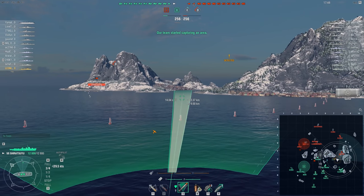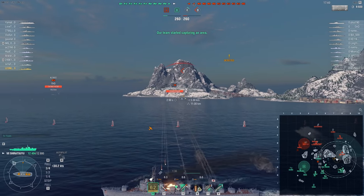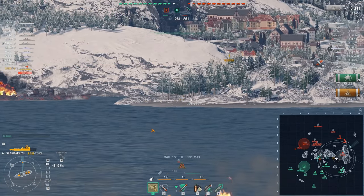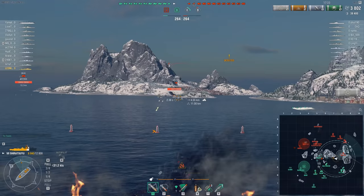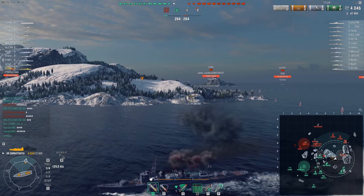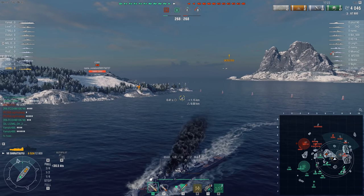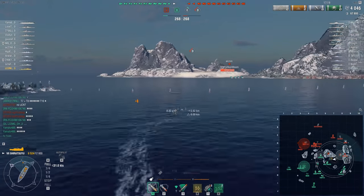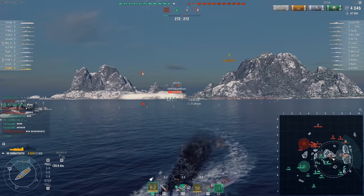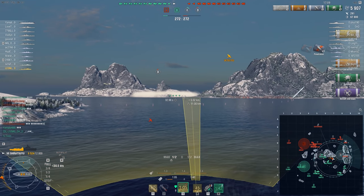He should very easily be able to spot the Akizuki with his improved detectability from the camouflage applied to a ship. It's not a small number — it's 200 or 300 meters — which could be the difference between being the first spotter and never being spotted, or being a mutual spot situation, which the Akizuki clearly did. And in this moment, 50% of his health is gone, and it's only because he's not using camouflage. That's literally the only reason.